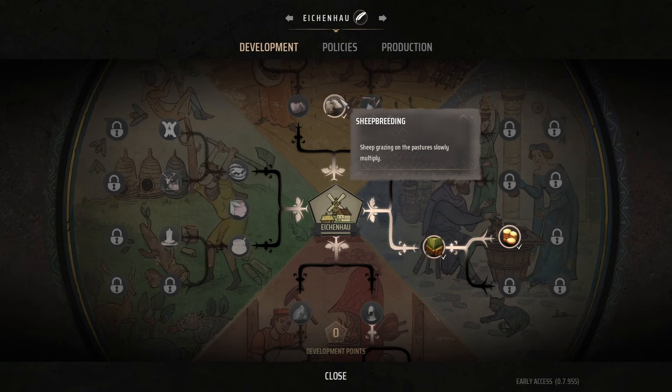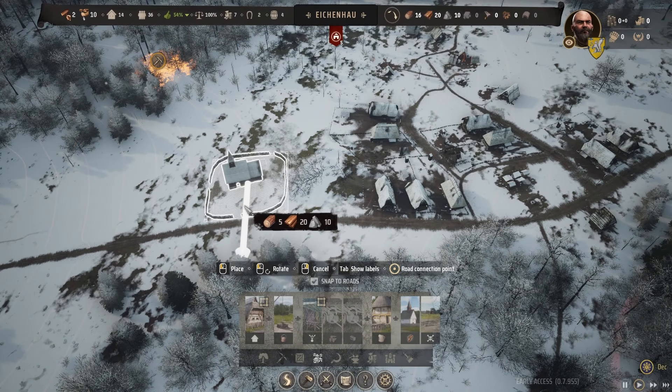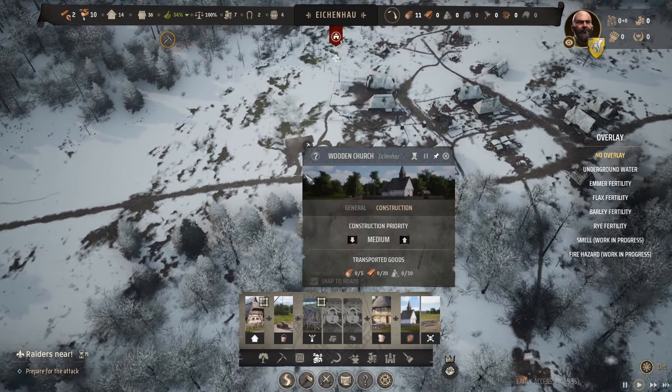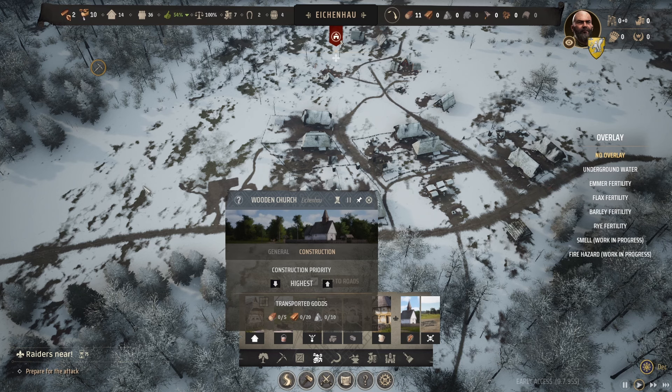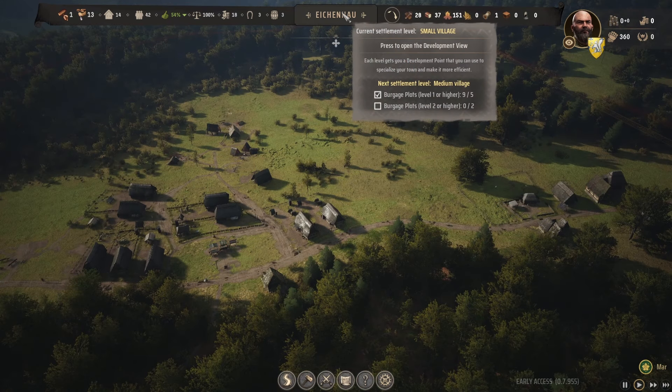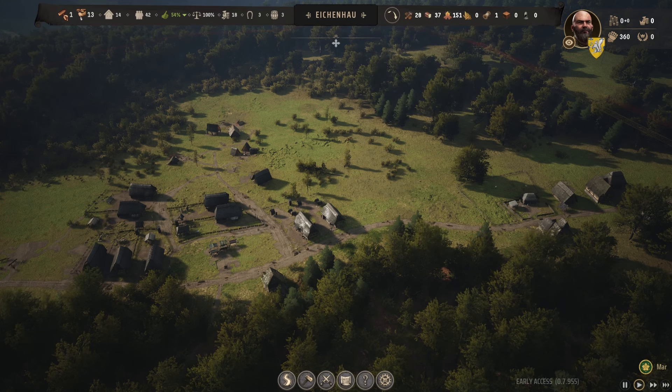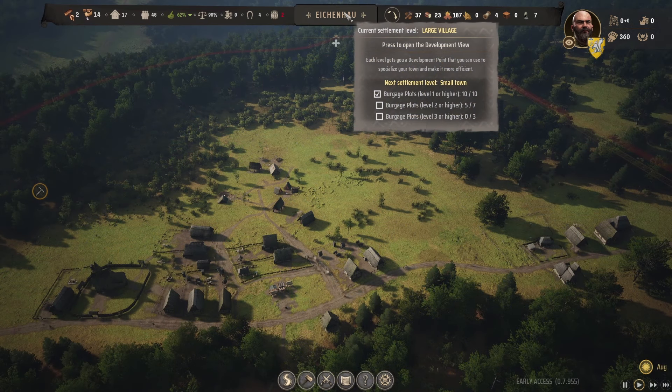The last important trade is the Sheep Breeding trade, which allows sheep to slowly reproduce themselves on pastures. In my first try to make trade-only work, I picked up Sheep Breeding first, but then I had trouble buying enough weapons for defense. It could also be that the problem was not rushing the surge in my first try, making my overall development too slow, so I didn't have all three trades early enough. The surge is needed to pick up the 2nd and 3rd trade, which you unlock by upgrading 2 burgage plots to level 2 and afterwards 5 more — easily achievable soon after the church is built.